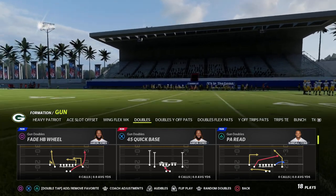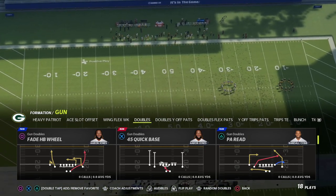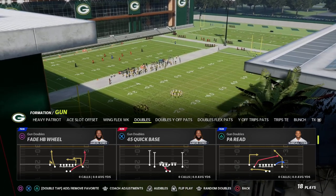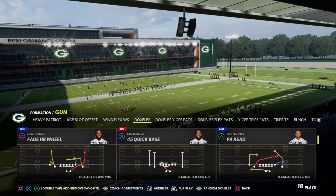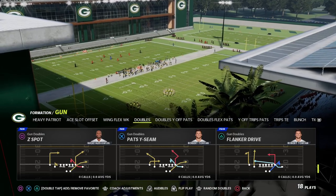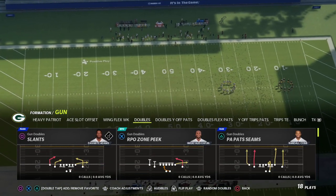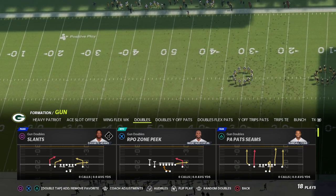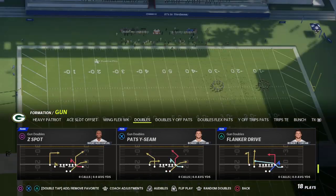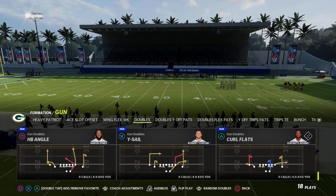The third thing I like to look at is: can we attack the whole field with our formation? This is personally why I really like the Gun Doubles formation — we have outside receivers and post routes from both sides. We have PA Shot Post, PA Read, and corner routes from both sides. Pat's Y-Seam has a corner route to the left, Z-Spot has a corner to the right. Corner routes, post routes, dig routes, and deep crossing routes are really important routes.